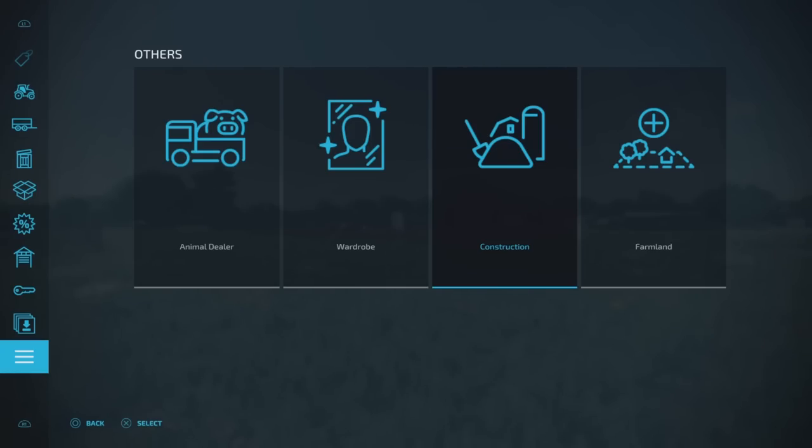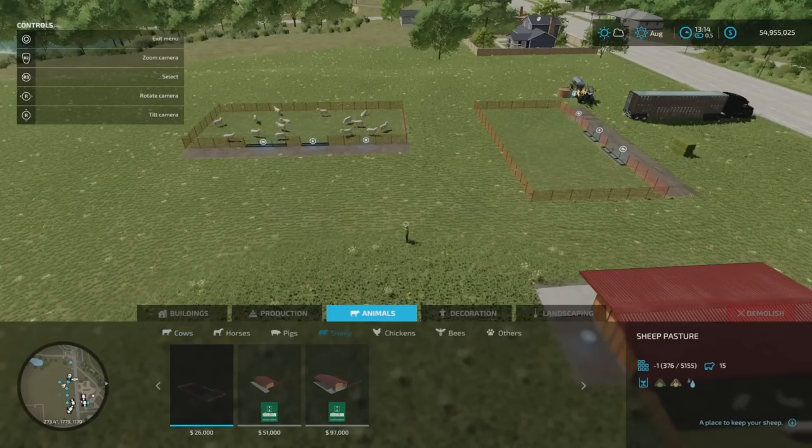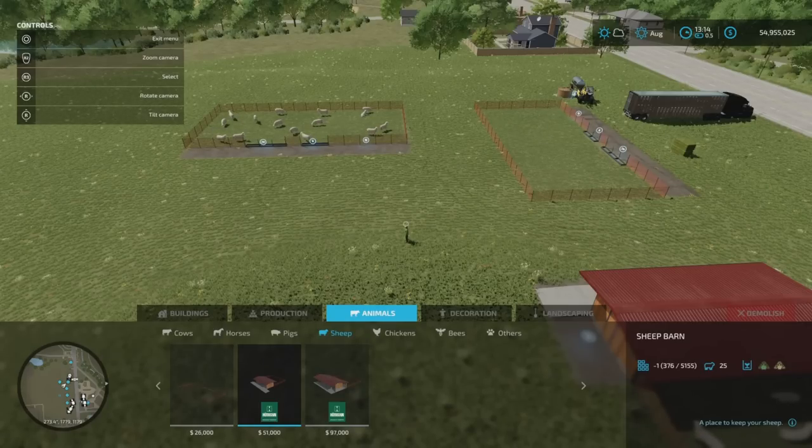If we go into this menu and go to construction, you'll find the animal pens. The first is the sheep pasture, which holds 15 sheep - 26,000 to buy. The next is the sheep barn - 51,000 to buy, holds 25 sheep. And then we've got the large sheep barn at 97,000, which holds 65 sheep.